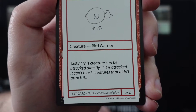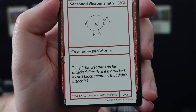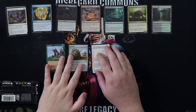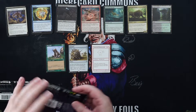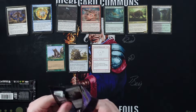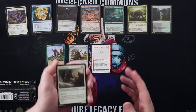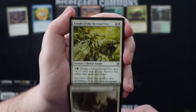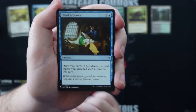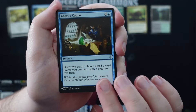This creature can be attacked directly. If it's attacked, it can't block creatures that didn't attack it — interesting. So it's kind of like how Hearthstone does things, where you can choose where to send your damage. You can choose to attack this just like a planeswalker, almost. Kind of weird but also interesting. I don't think they've done that type of mechanic with other cards out of the playtest area.